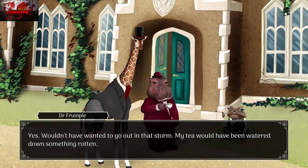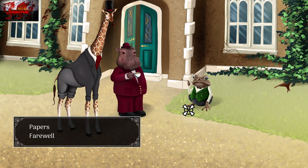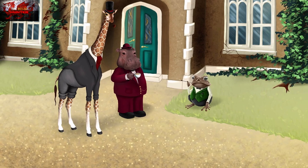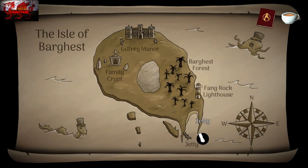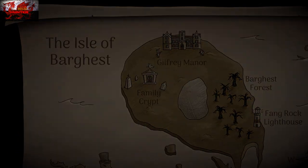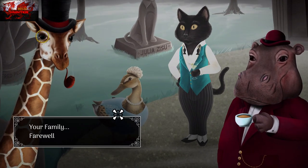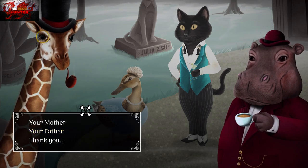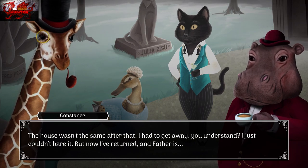There are a couple of options to look at but you don't need to go to absolutely everything. Speak to Spode — all we can talk to him about now is the papers. Go down to the island with the bottom arrow and go to the family crypt on the left-hand side. Go ahead and speak to Sir Winslet and Constance.